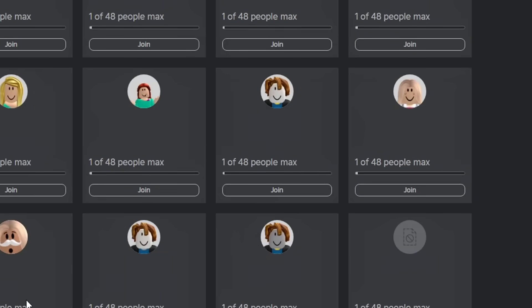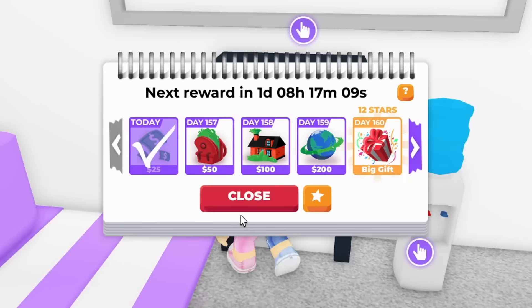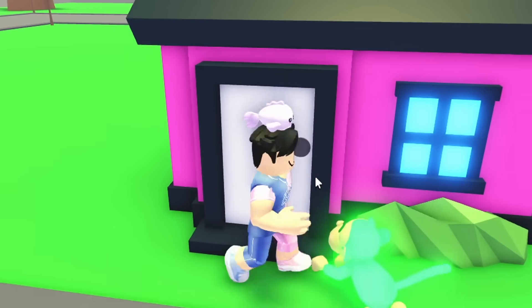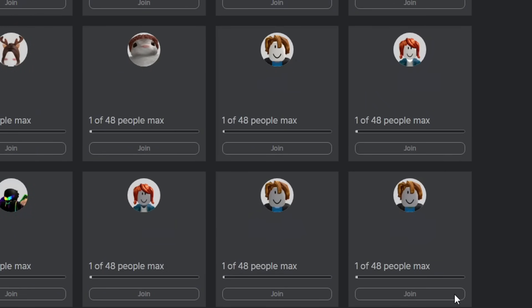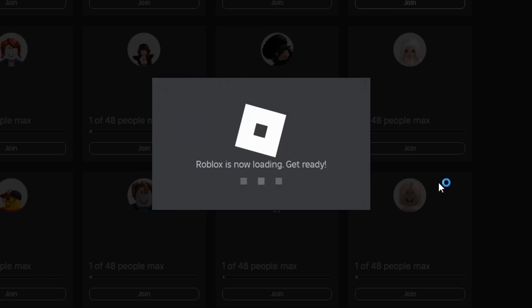We're not giving up — let's keep trying. This person with the mustache looks active, let's try them. We're inside the server. 82 day login streak — not for trade though, we're still gonna check it out. It's locked, so yeah this was a bad one. Let's keep going — we need to look for someone that looks super active.